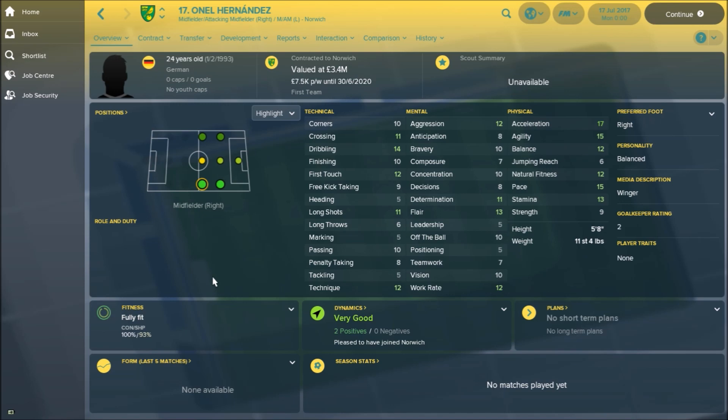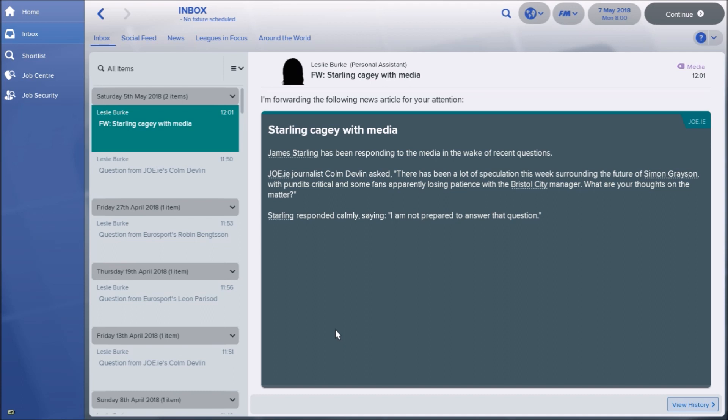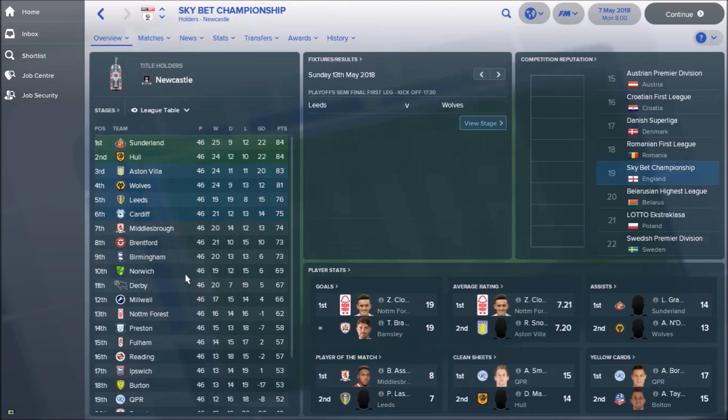Let's sim one year into the future and find out how he gets on. End of season one — let's see if Hernandez has made any sort of impact at all. Bristol City have obviously sacked their manager so they haven't done particularly well. Norwich ended up finishing in 10th place. I think that's pretty much reflective of where they will finish in real life — there or thereabouts, mid-table.